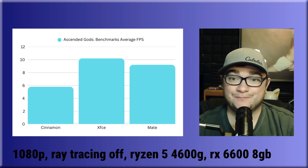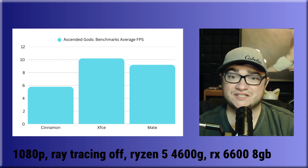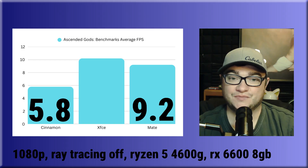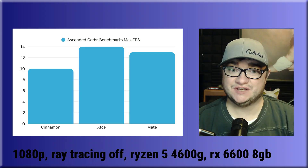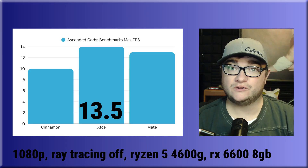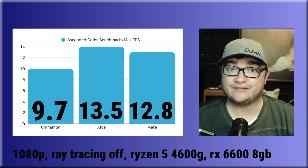I won't be playing this game at 1080p anytime soon, according to their benchmark, with any of our Linux environments. We start out with Cinnamon, only getting 5.8 average FPS after 6 passes. Then in second place, Mate with 9.2 FPS. And since I know it's going to make you all very angry, we have XFCE — they came in first with 10.2 FPS after 6 passes. With max frames per second, XFCE comes in first with 13.5 frames average after 6 passes, followed closely by Mate with 12.8 average, and Cinnamon in last place with only 9.7 average frames per second after 6 passes.